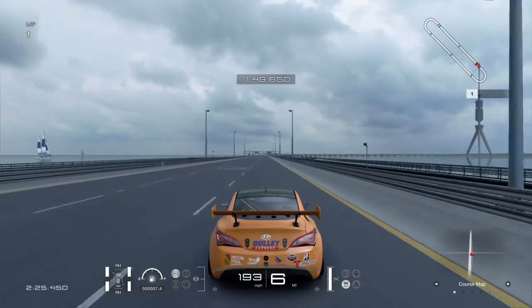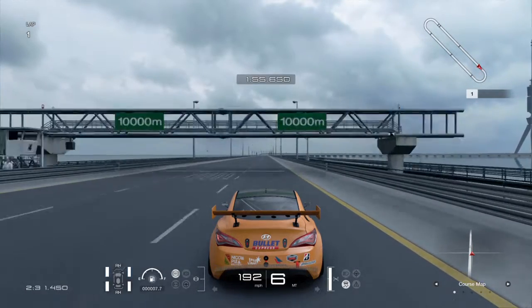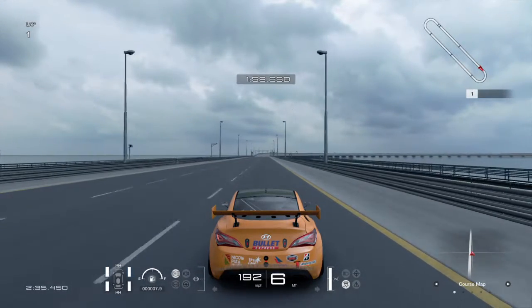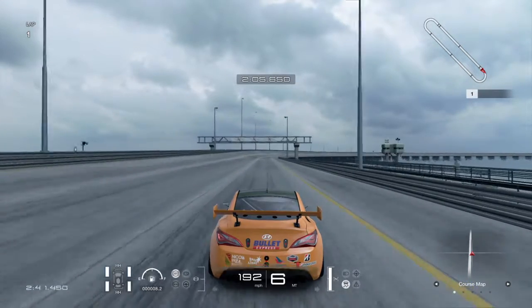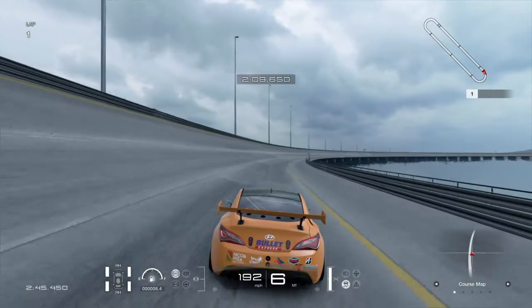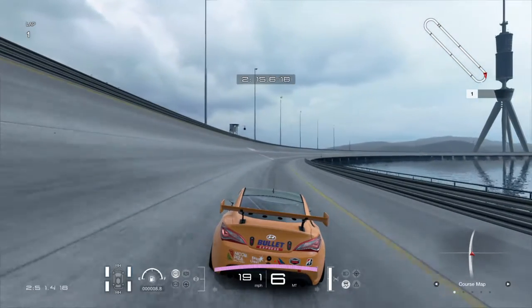Once we're done with the Hyundai, I'm going to be testing out some more Japanese cars. I've got a few Toyotas and Mitsubishis I want to show off, especially with the paint schemes. The first Toyota that we'll be testing in the next episode will be the 1997 Supra. I also have the 1988 version. But before we get to that, we will try out a couple of the Mitsubishis.